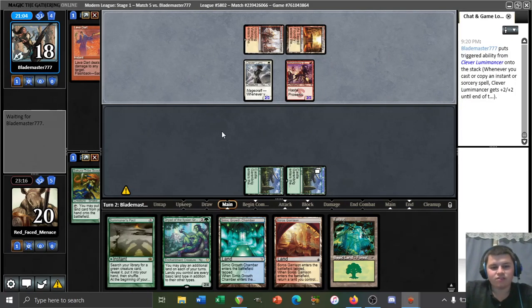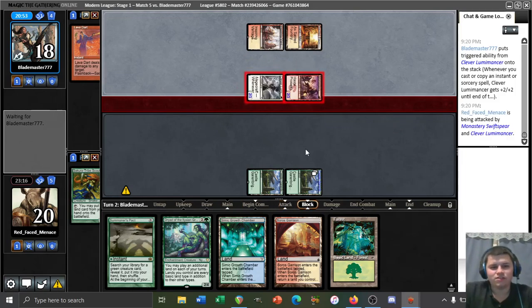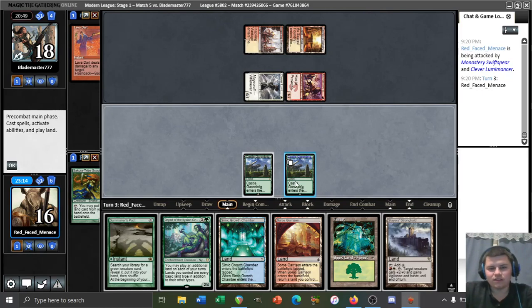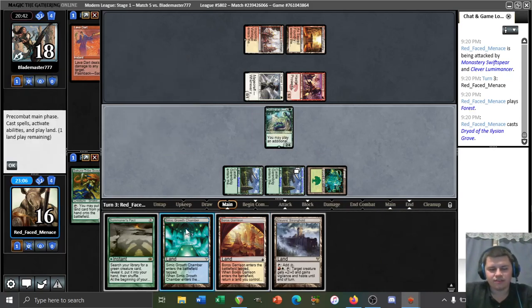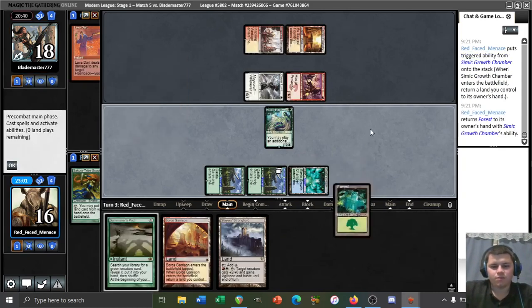We get turn three Dryad and turn four Titan thanks to Garenbrig and the requisite untapped sources — that's nice. We might have to block with our Dryad, which would be interesting. The Stronghold probably doesn't matter. We'll play out the Forest and the Dryad, then play out a Growth Chamber. No reason to expose the Garrison since we won't be able to use it for haste anyway. We'll play a bounce land, picking up the untapped source.